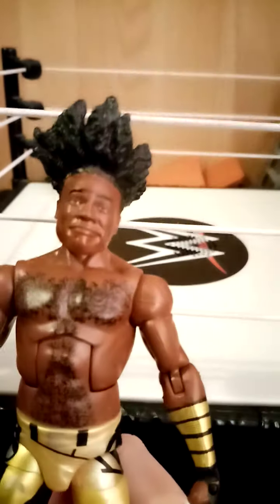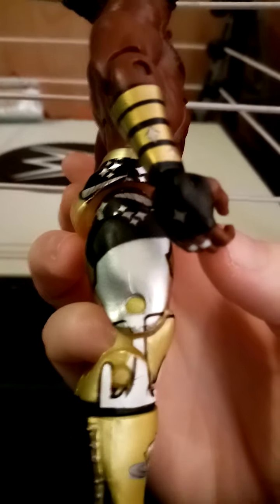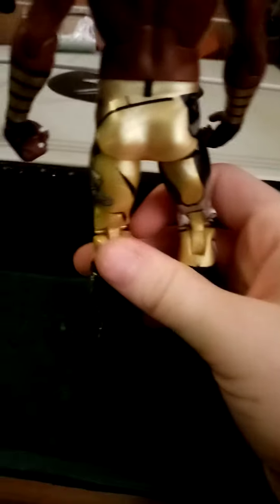Here we have Xavier Woods. He's got a nice head sculpt, that hair is like WrestleMania 32 I think. He's got some hair in his chest area. He's got these cool wrist tapes — gauntlets — with stars on them. He's got this gold colour and then black strings, and he's got the New Day symbols on his legs and he's got like Jester shoes. So yeah, that's Xavier Woods.